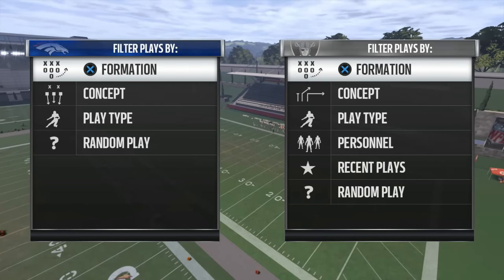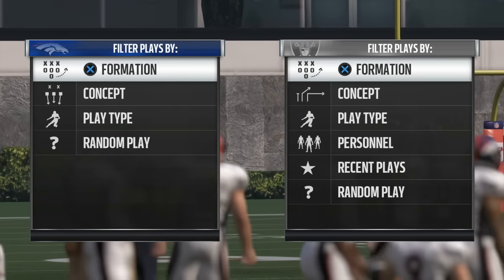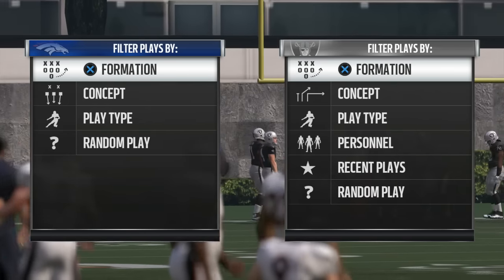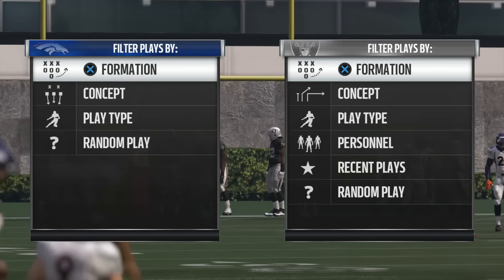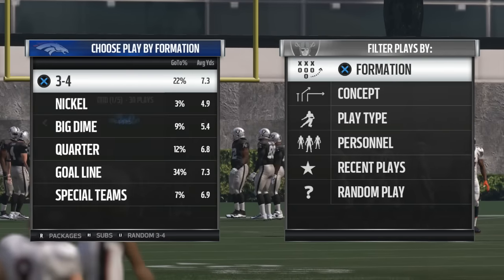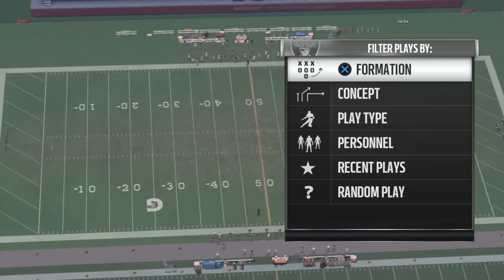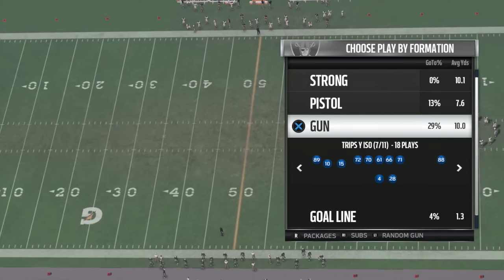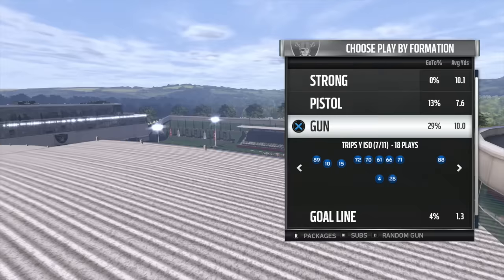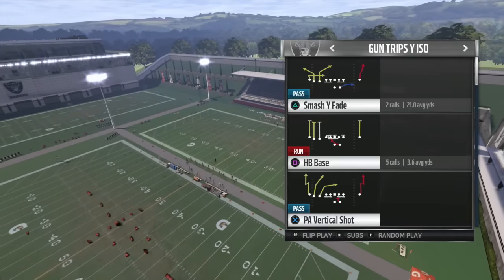What is up, you guys, MazoMatic here with another money play out of the Saints playbook. I've done so many plays out of the Saints playbook by now I feel like the whole Saints playbook is pretty much a big money play. Today's play we're gonna be going over yet another cover three beater, and it's a similar concept to a lot of the other cover three beaters I've shown on the channel. The formation we're running out of is Trips Y Iso out of the shotgun, and this is the Saints playbook.